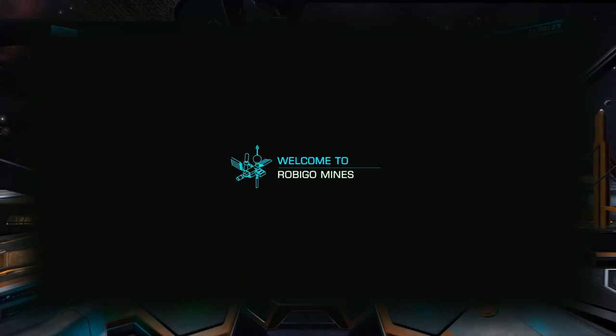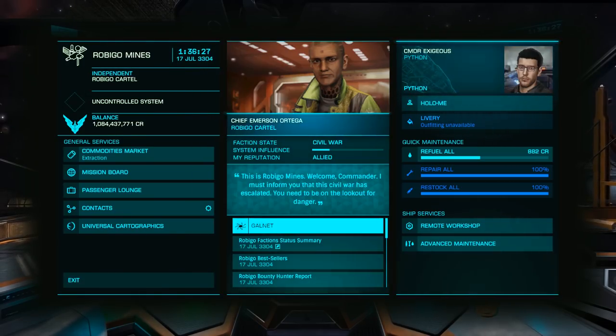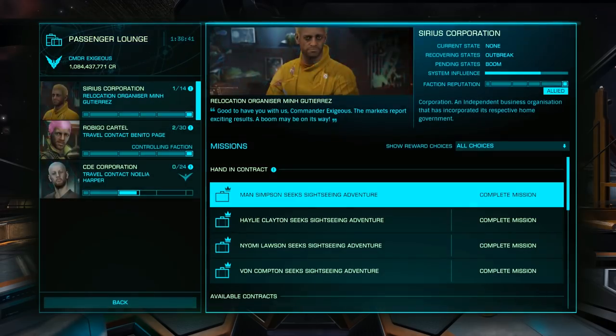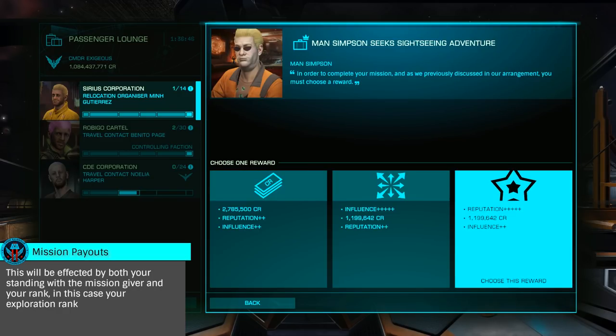When you land at Rubigo Mines, open the passenger lounge and collect your rewards. If you are not yet allied with the mission givers, I suggest taking maximum reputation in lieu of credits, as when allied you'll be offered higher paying missions.